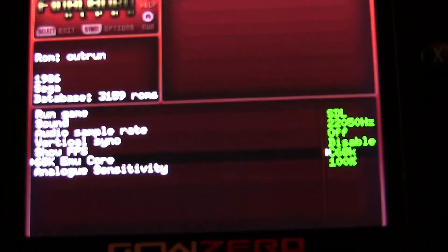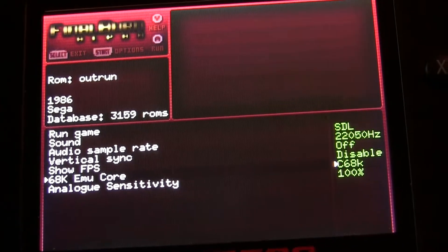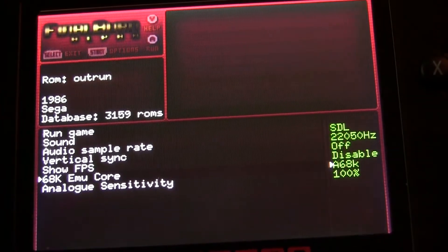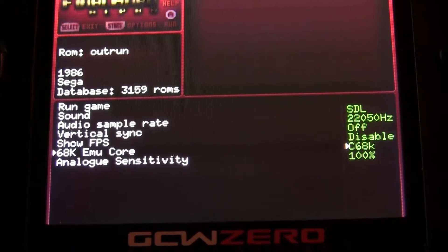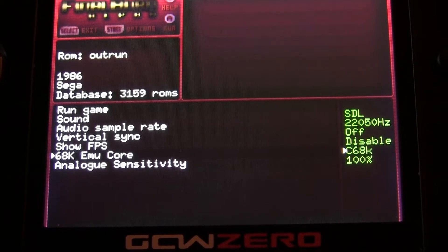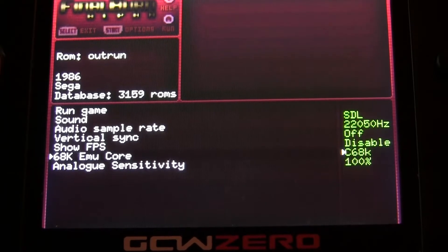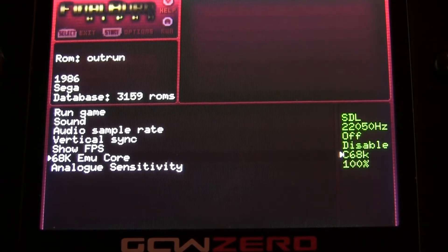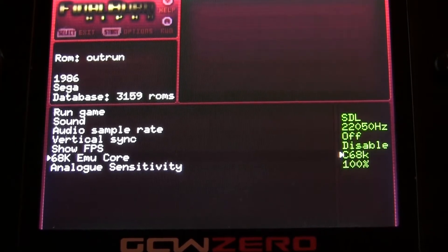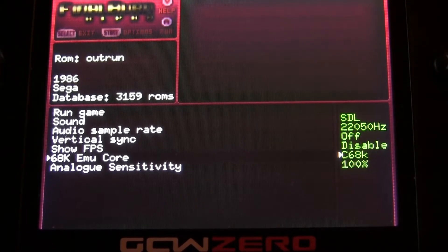The 68 EMU core is what I wanted to show you guys. You have three options: C68K, M68K, and A68K. The A68K is slightly less compatible than the others — it runs pretty fast though, so it's not a bad option. The C68K is very fast, but it can't run protected games like the Sega games that use FD protection. The M68K is very accurate — it's a little slower, but it runs everything pretty smooth. It runs the Psycho titles and the Sega games. So the best to use would probably be C68K, unless you want to run the Sega and FD protected games.